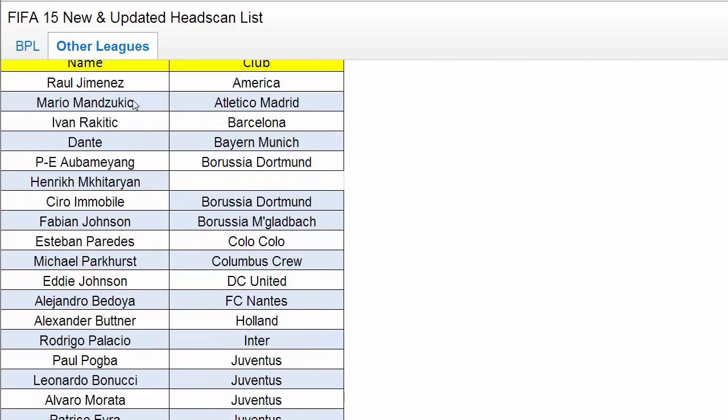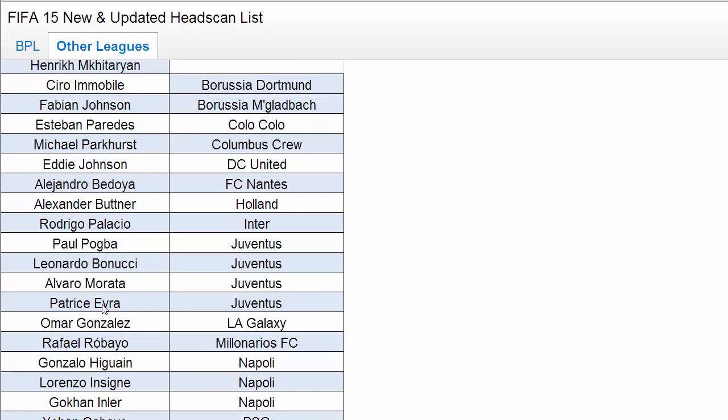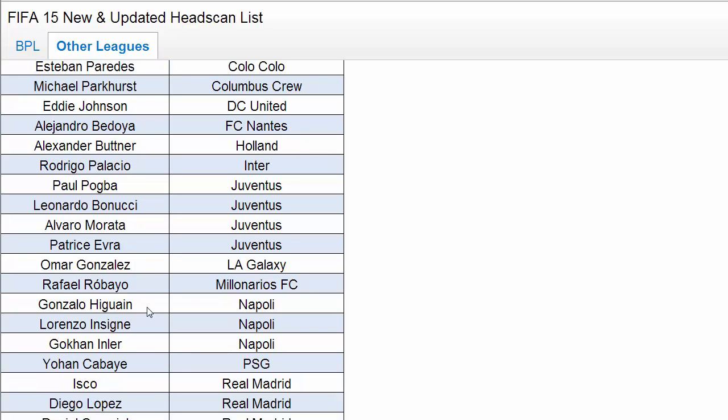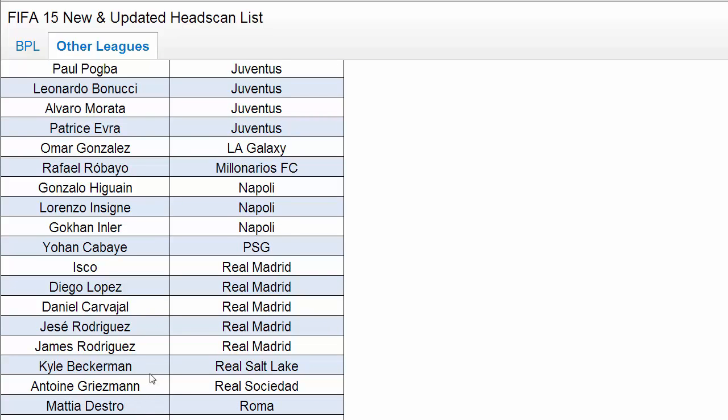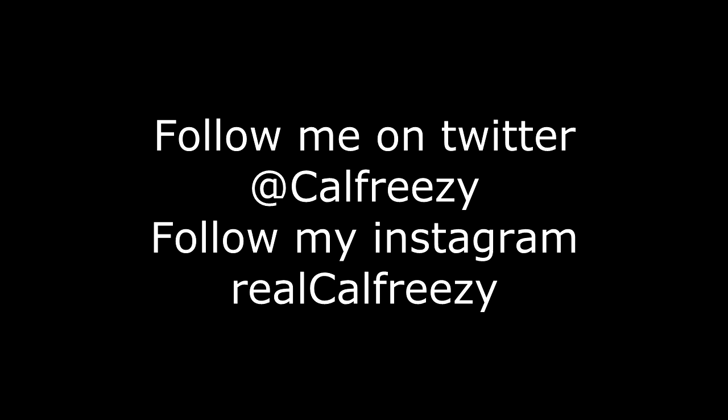I did leave out about four players at the bottom from the other leagues, so I'll read those out. There are some really cool players: Patrice Evra getting a new face, Johan Cabaye, Isco, James Rodriguez, Kyle Beckerman, Antoine Griezmann. The ones I missed out were Matt Beazler, Graham Zusi, Jose Rojas, Jermaine Jones, Luis Gustavo, and Kevin De Bruyne. All of those guys can expect new or updated head scans.